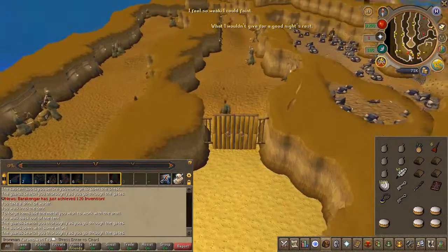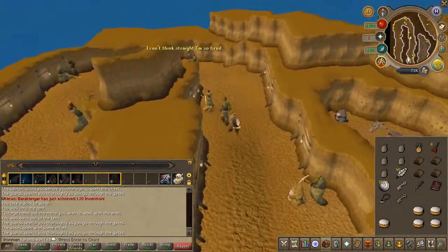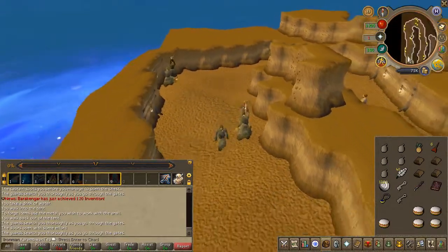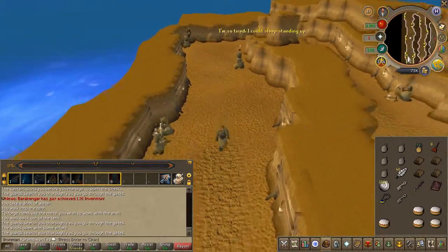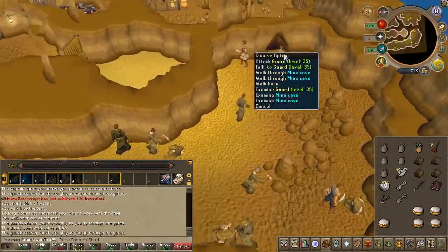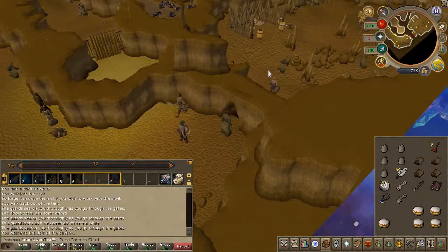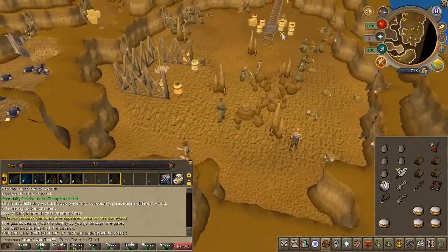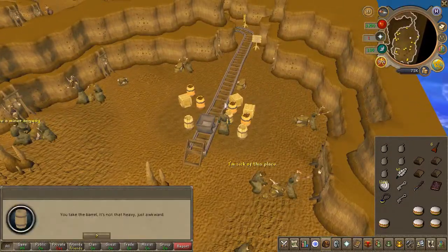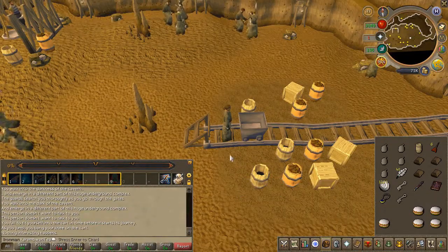Continue along the path and speak to the guards. To the east you're going to find a few empty barrels. Go ahead and take one. Choose the first chat option. Right click and search the cart right beside you, then ride it.